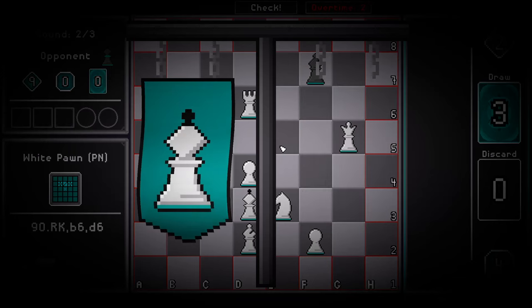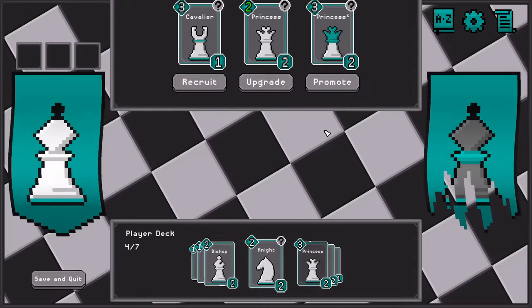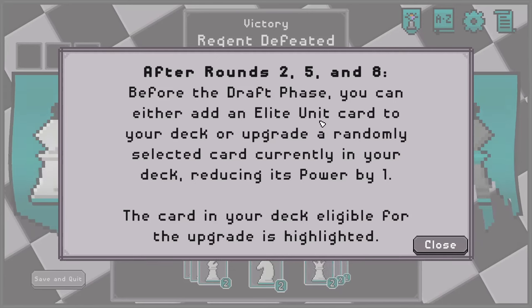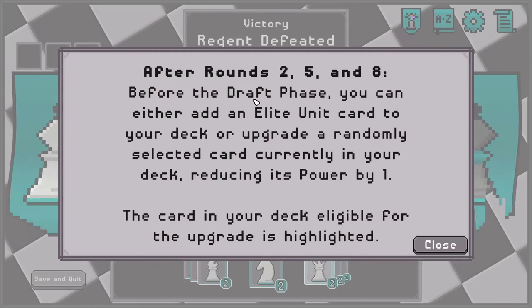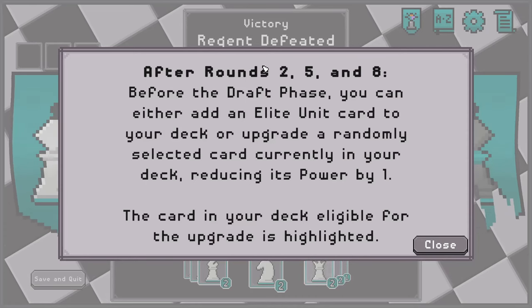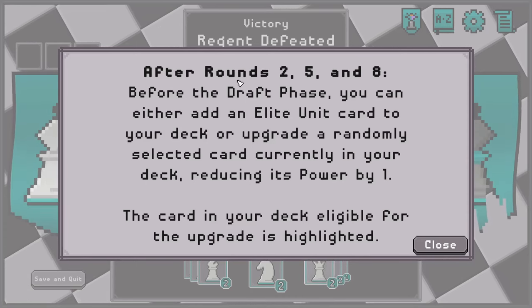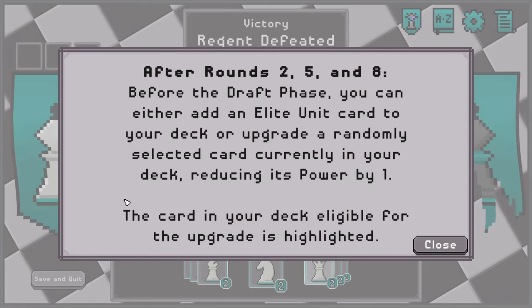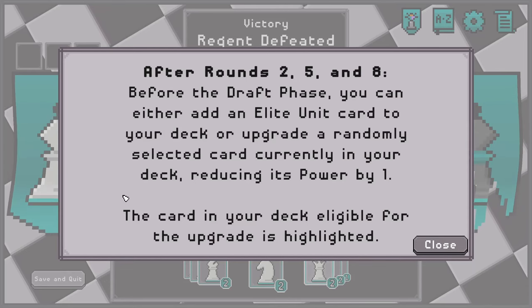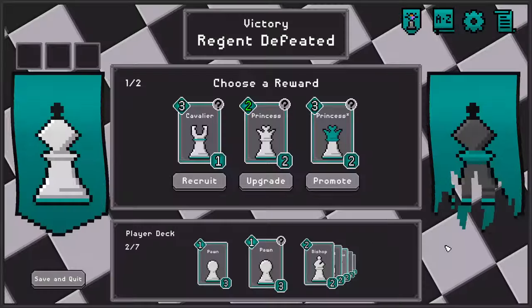I find this a bit challenging trying to combine the new rules with the rules that you already sort of know and are familiar with. And when you're not an expert chess player to begin with, there come more challenges. After rounds two, five, and eight, before the draft phase, you can either add an elite unit card to your deck or upgrade a randomly selected card currently in your deck by reducing its power by one. The card in your deck eligible for the upgrade is highlighted.